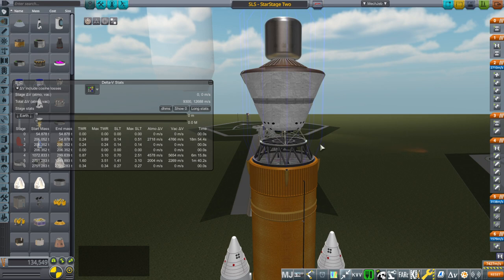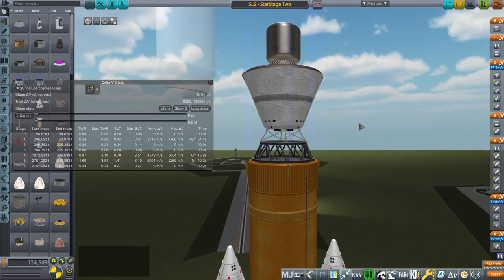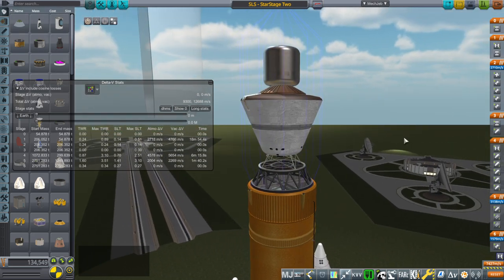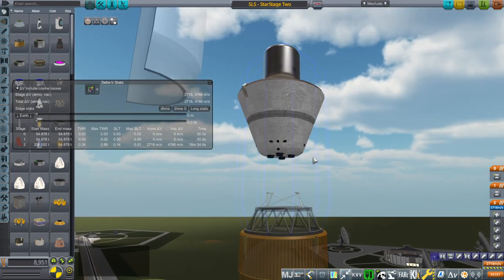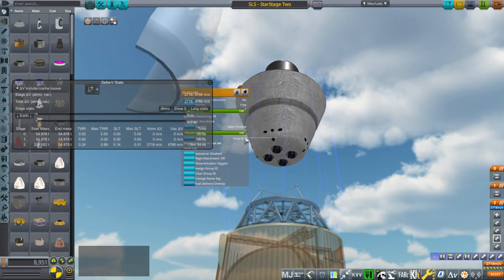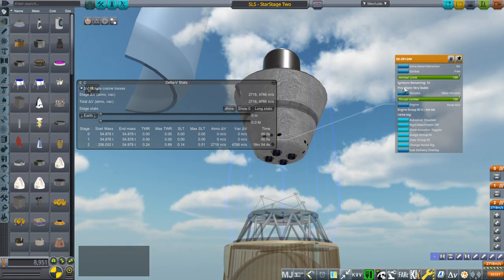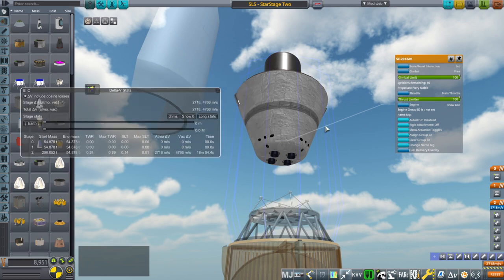Also, methane and oxygen is a little bit easier to handle. Of course, it's not going to get the same payload capacity to the Moon or Mars — so that's a downside. I also had to upscale the engines on Star Stage 2: instead of SE-2008s, we have SE-2012s, which means instead of getting 70 kilonewtons, these get 120 kilonewtons each.